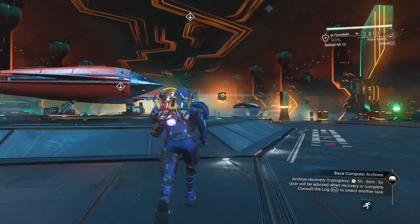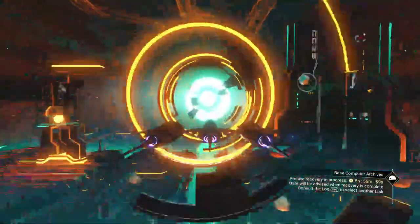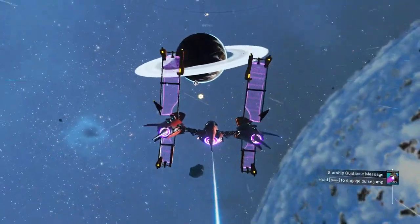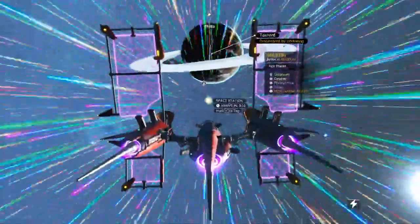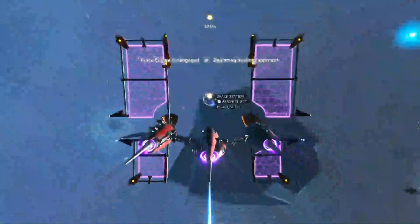I've got $35 million in cash, so let's go to the space station instead. The second way to get it is from the scrap dealer at the space station. You only need the one. If you have to buy a second, third, fourth, or fifth one, they get significantly more expensive every single time.